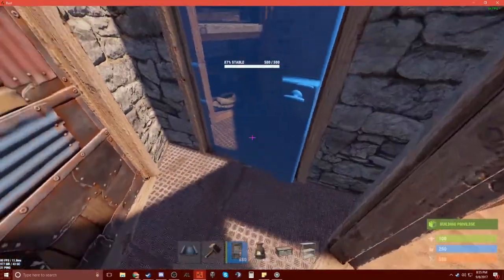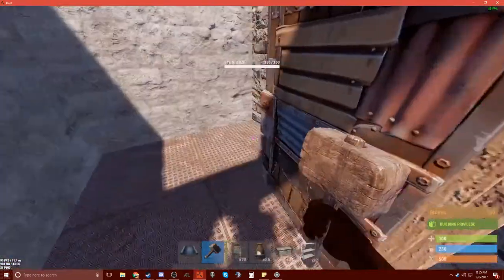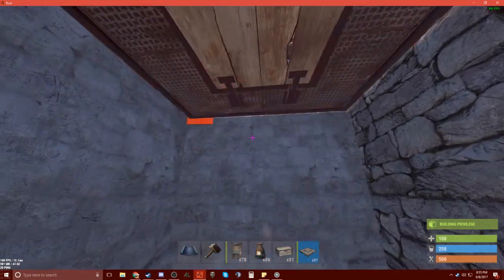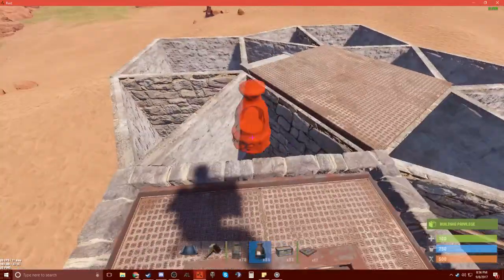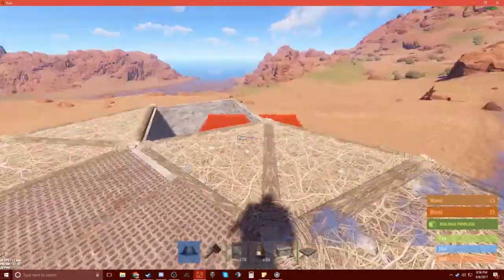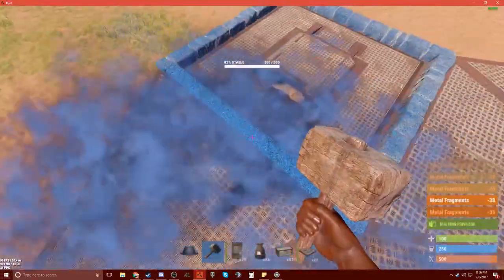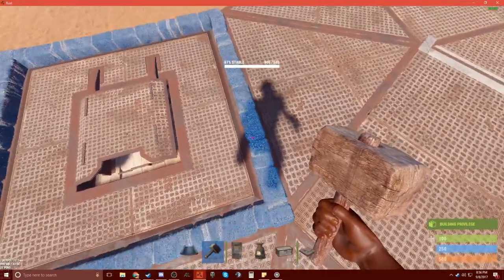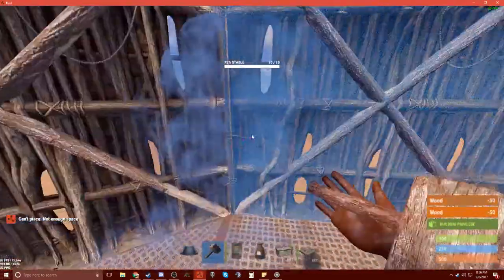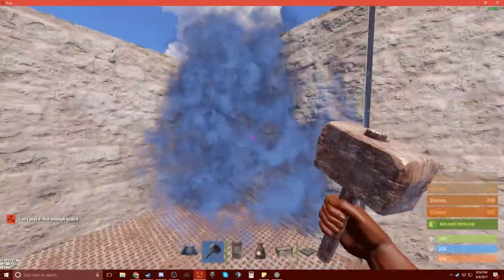Go ahead and get your doors down. Place some stairs, then get your ladder hatch down facing the direction you want so you can keep it open. Now place your floors. You don't want people picking up into your loot rooms, so place sheet metal floors all around. You don't need to upgrade the ladder hatch frame to sheet metal since it's already stone — nobody can pick that. Get all the floors and walls down, then we'll alternate which side the loot rooms are on.